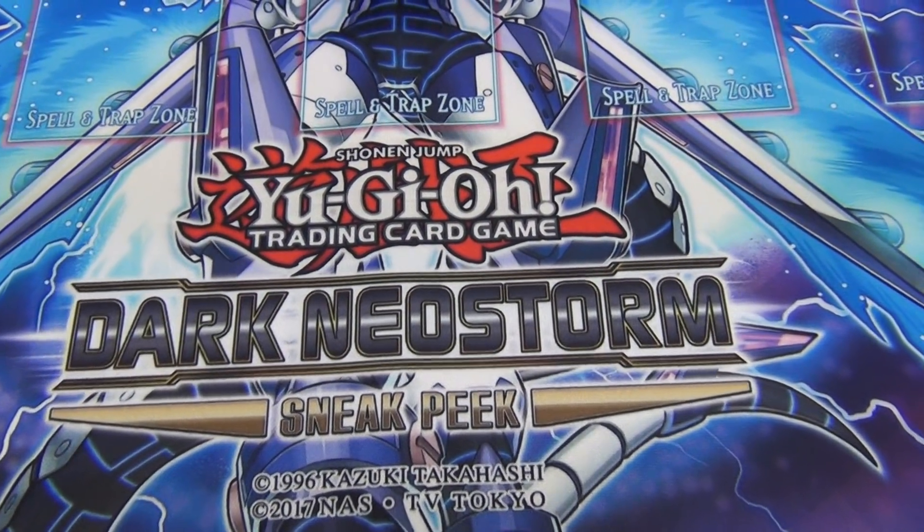What up YouTube, Agent Persuasion here at the Dark Neural Storm Sneak Peek. We're here with an updated deck profile — the Frosted Flakes, a.k.a. Salad boys, with a new card called Signet Mining — broken card — and one Lady Debug. RIP. Why would you do that? Alright, let's go in.